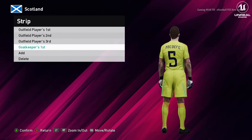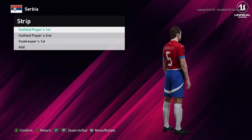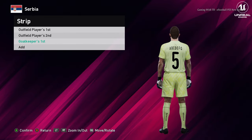Here is the goalkeeper version for Scotland. Let's go for the next team. Here is Serbia — you can see the Serbia home jersey. Here is the away jersey and here is the goalkeeper jersey.